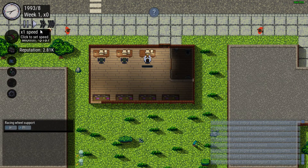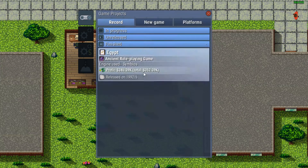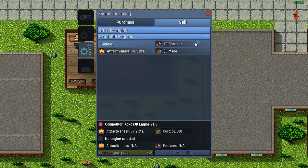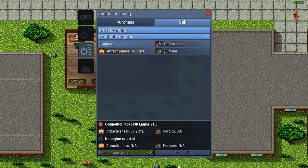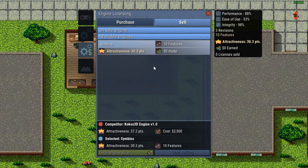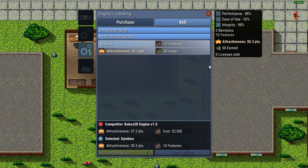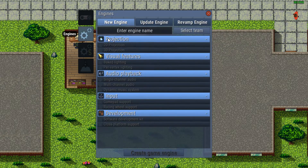Let's go ahead and get racing wheel support added. They added the ability to offer your engine for licensing. Our engine has 30.3 attractiveness points. Our competitor is Cocos 3D Engine version 1 with attractiveness of 37. They sell theirs for $2,500, so we could start undercutting them. We'll price ours at $1,700. Hopefully we can start making some money off that as well.